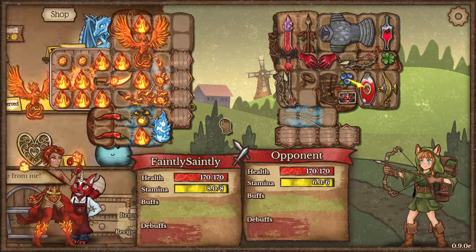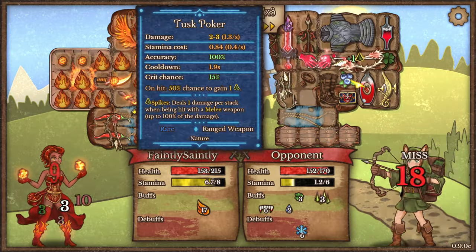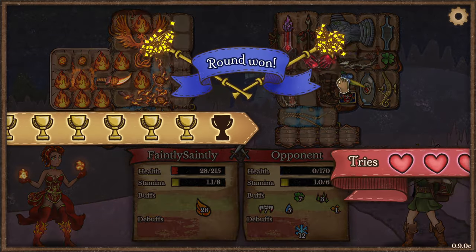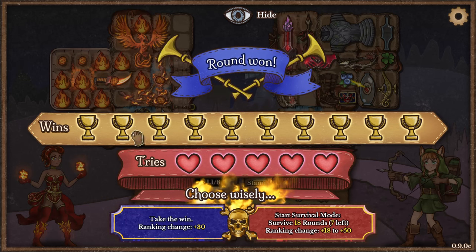Might be better off getting a dragon in than another phoenix. There's so much going on here. At this stage I can't even keep up — I just roll with it. There we go — that's my 10 wins.